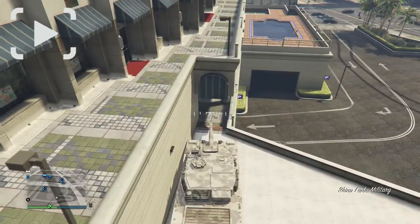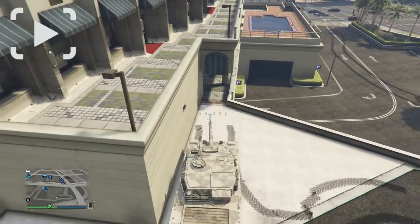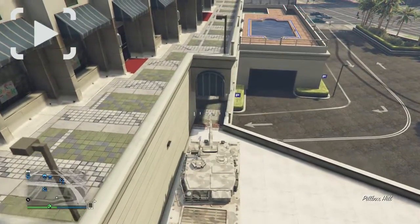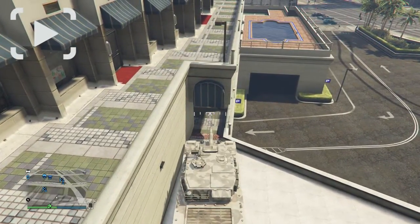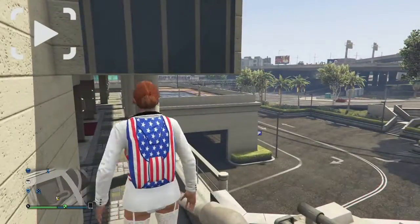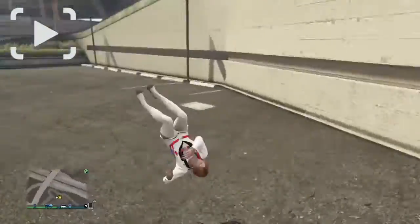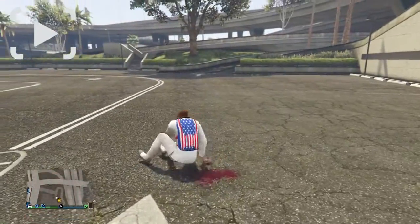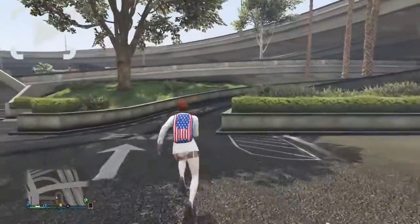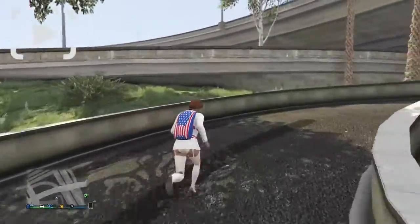It might take you a bunch of tries to actually get this down, but eventually you will get it. It's a pretty cool glitch, so a big shout out to Happy Power. Here I'm just repositioning it so I can actually do the glitch — and I fell off the edge. You obviously just have to run back up to the top and start over.